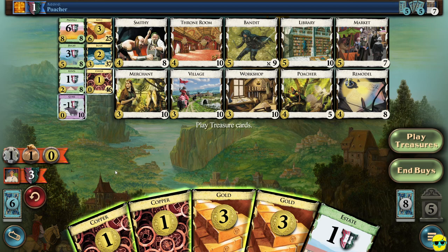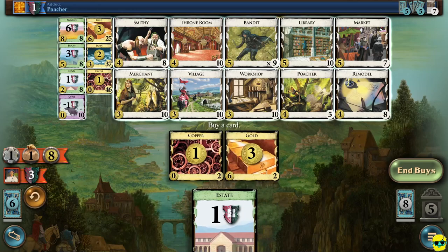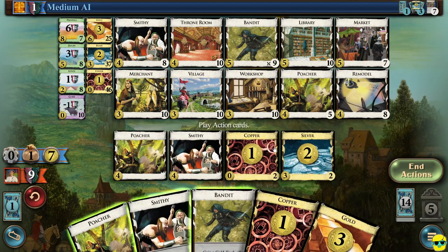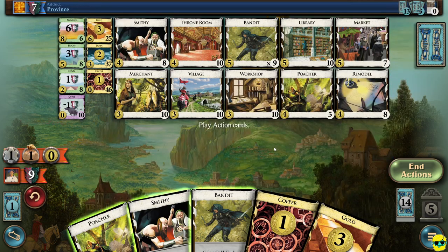In a two-player game, especially against this medium AI, you have to watch when the race begins because Dominion is a race. It's a race to scale your deck, and then it becomes a race to get victory points. If they start buying provinces, it could already be too late. Like if they buy one, you need to start buying them immediately. Whenever you have eight money in this two-player game, you probably have to buy a province. The opportunity doesn't present itself all the time — we just drew eight money and we need to get a province. We need to start the race. They just bought a province. So now you can see the race is on.